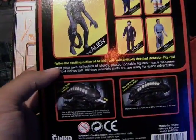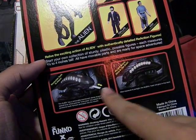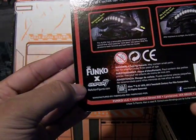You have Alien, you have Ripley, Kane, Dallas, Ash — two figures featured by Funko and Super 7. This is nice, this is awesome, I love this already.